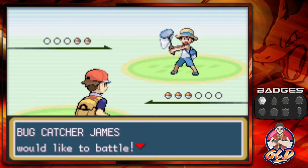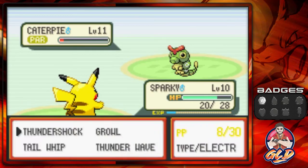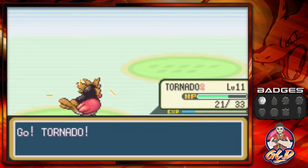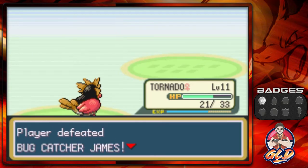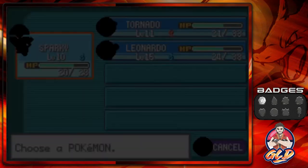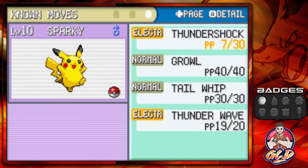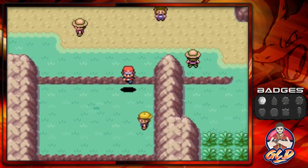Here comes James — we go straight for a Thundershock barrage and give Tornado a bit of love against the Metapods. After that I want to check something — yes, we have enough PP for Thundershock. Let's go ahead and take on this next trainer.